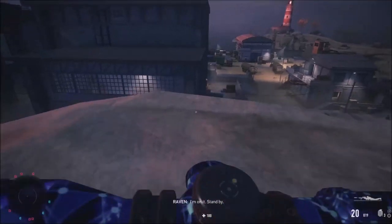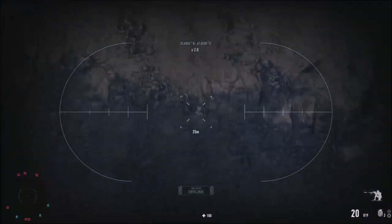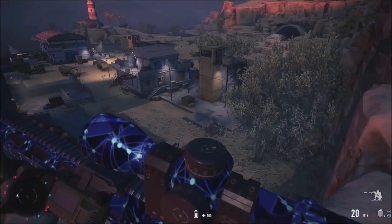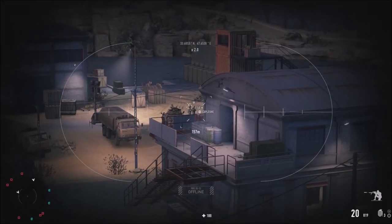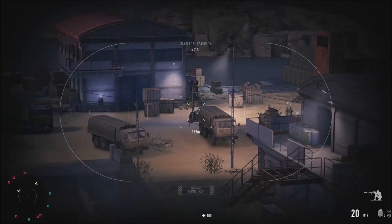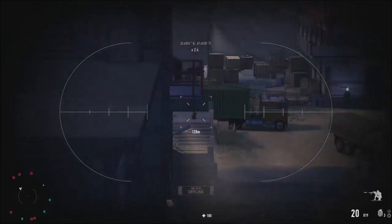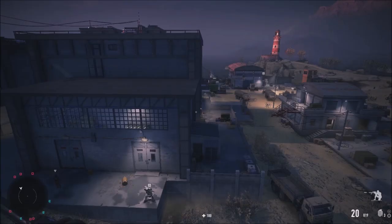I've got all the ammo I need. This looks like a good sniping spot — this is a sniping zone. I use my drone to scout. I can already see a turret and a guard, plus some guards across the area with explosives nearby. There are two guards and some useful explosive barrels. Heavily guarded but we've got a good picture now.